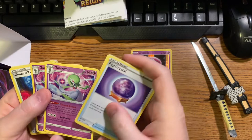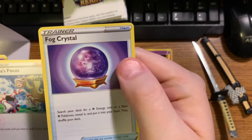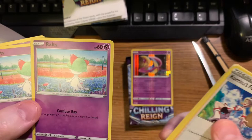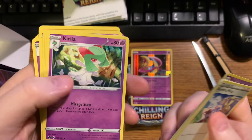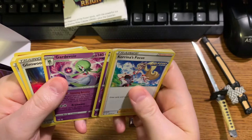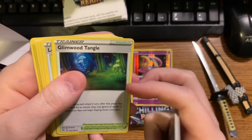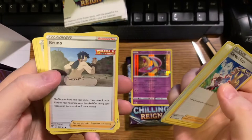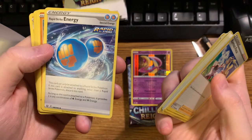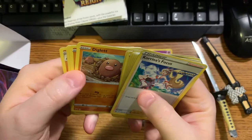Let me show you these a little bit closer. There's the Fog Crystal, and Ralts - three of those. Then there's the first evolution of Ralts, Kirlia, and then the second evolution, Gardevoir. There's also a Glimwood Tangle stadium, a Level Ball, a Bruno, a Professor's Research, a Sonia, a Rapid Strike Energy, and a Diglett. And that's what comes in the pack.